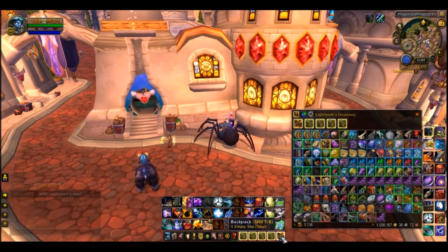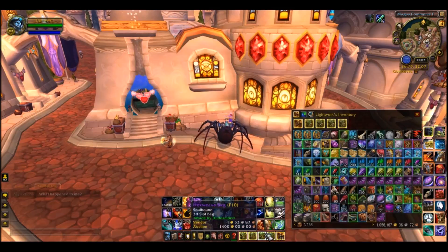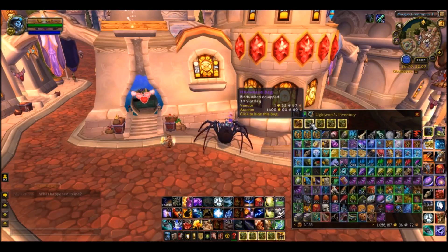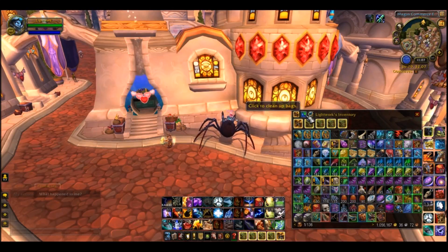The third add-on is called Bagnon. Basically what this does is organize all of your bags into one central location. When you simply left-click on any of your bags, it will bring up everything. You can deselect certain bags and turn some on and off by left-clicking. If you click to clean up your bag, there are a lot of cool options with Bagnon you guys can check out.